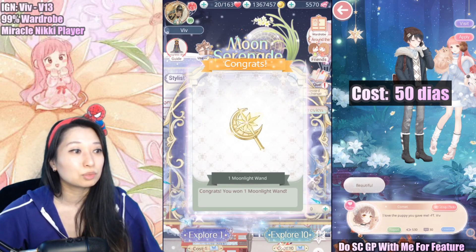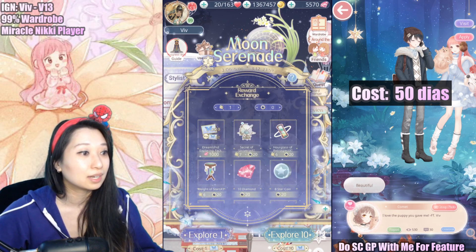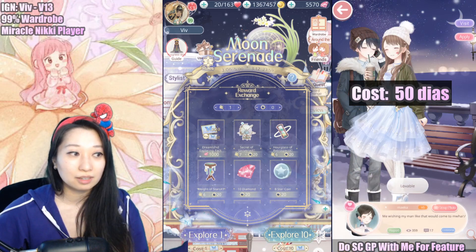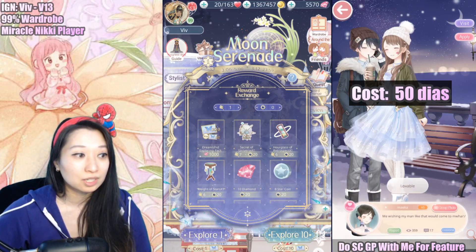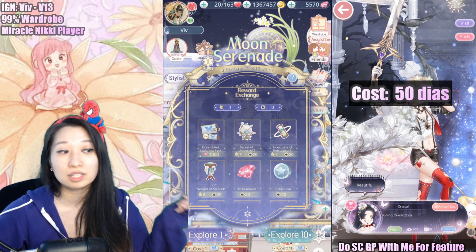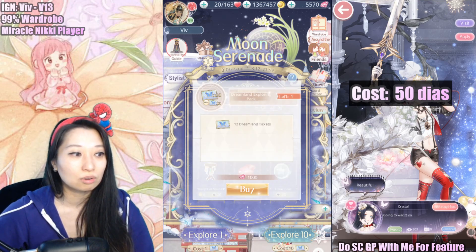I got one of these Moonlight 1, which is going to be for purchasing items from the reward shop. Speaking of the reward shop, if you plan to spend on this event, do this — absolutely do this purchase. 1,000 diamonds will give you 12 tickets. It's usually 100 diamonds per one ticket, so this is like 2 bonus free tickets. No reason not to purchase it.